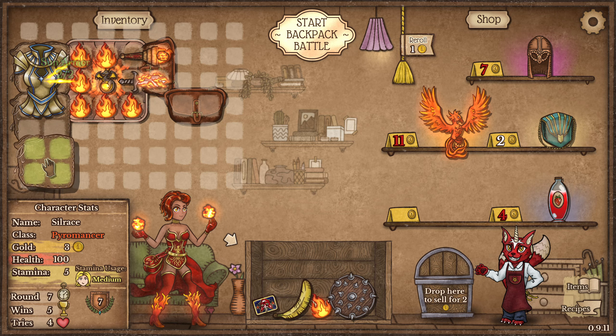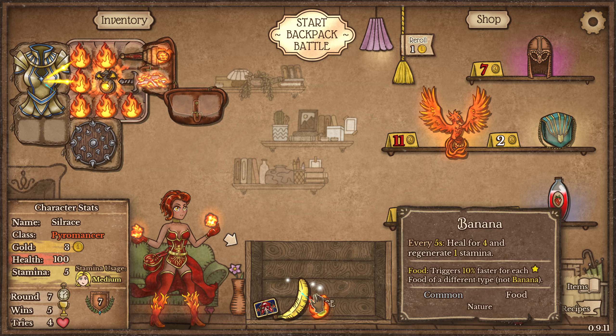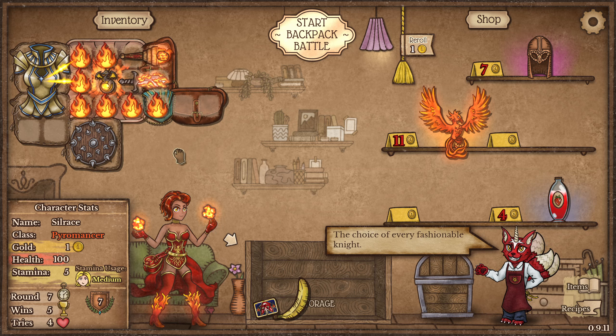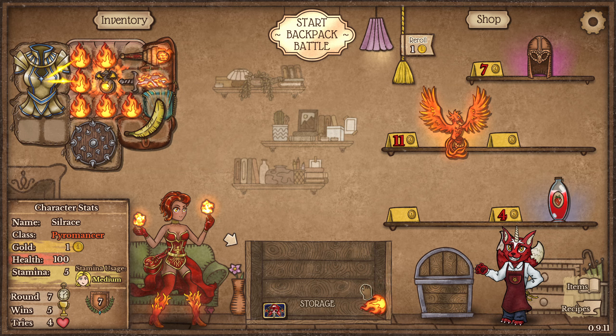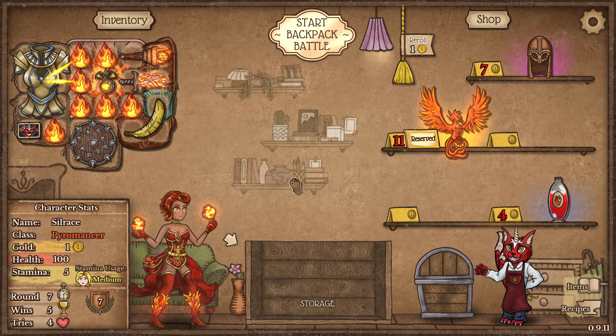Come on, make some armor, use here, this here. Reserve the phoenix.